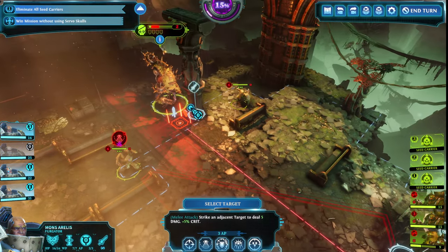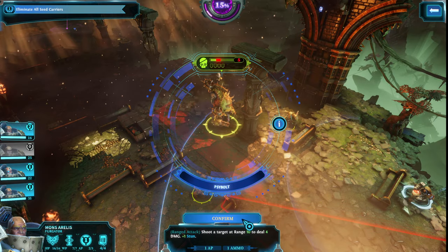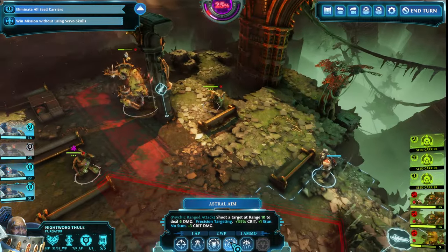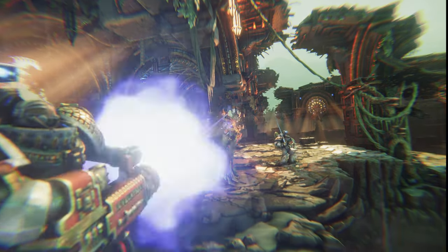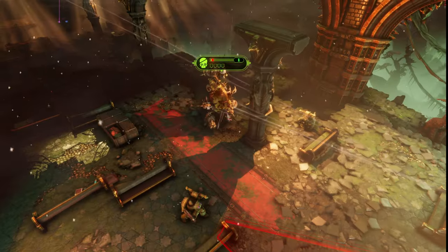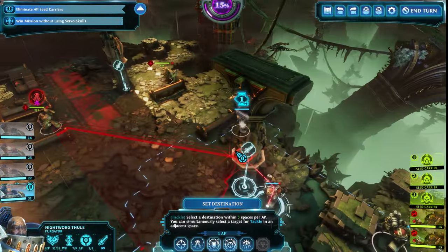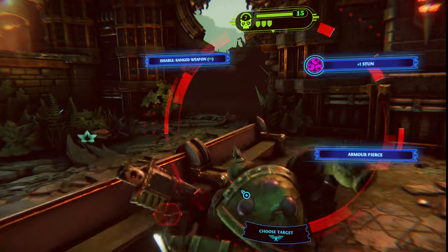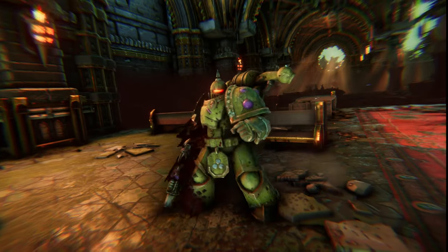Then Mons can get up here. Four damage — I actually can't kill it. That is a problem. I miscounted? Aya can do it. That means Mons is probably going to take a little damage, but whatever. Plague Marines are probably going to shoot him, but whatever. I just care about the seeds. Plus the plus-one stun is quite useful. I got an extra action point — how nice!